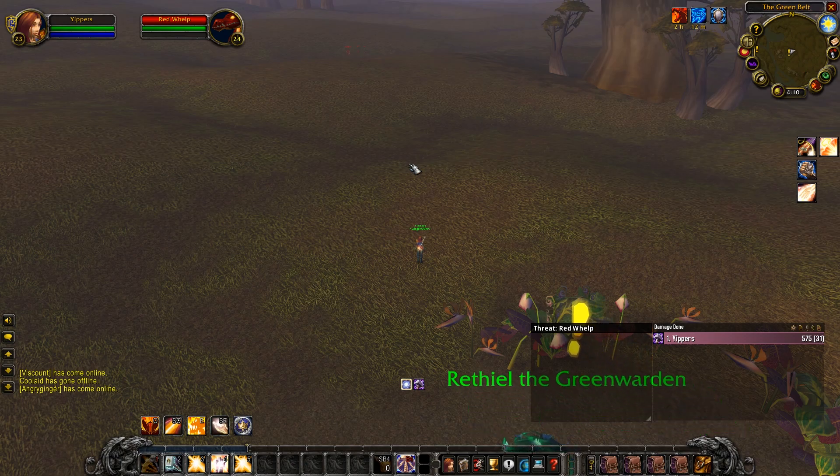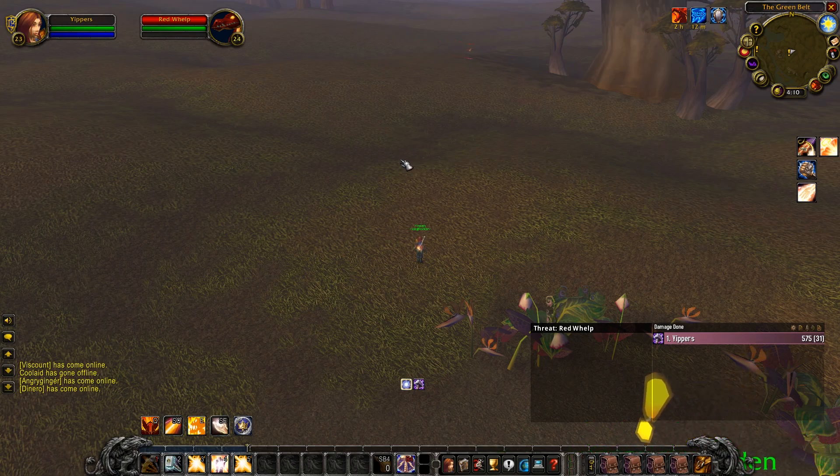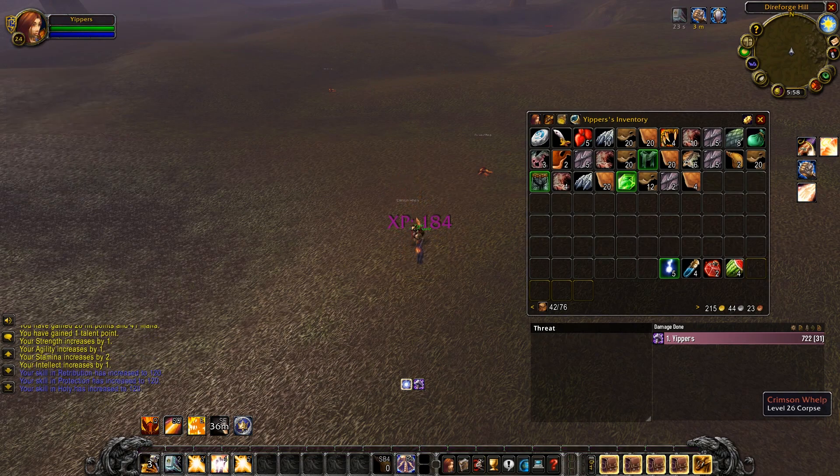I'm excited — we're going to be here for quite a few levels, but the excitement of getting a Crimson Whelpling is going to make this grind feel amazing. This kill is going to put us to level 24. We're not going back yet; the kills are going super smoothly. I'll probably stay here until 26, learn some skills, then maybe come back for a couple more levels.